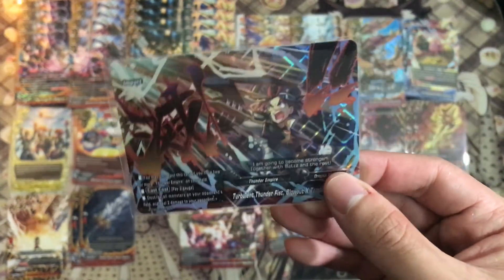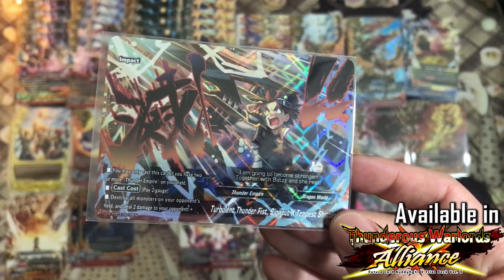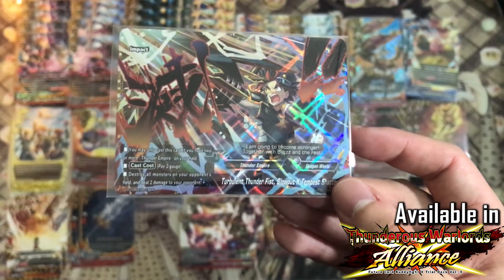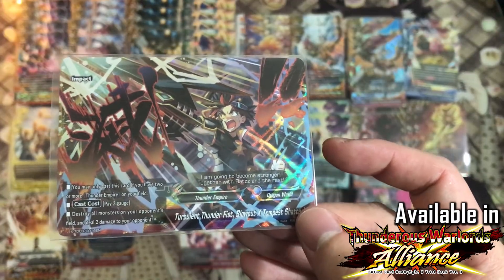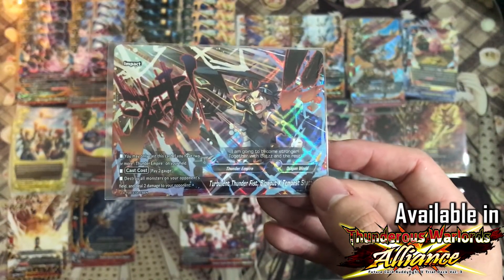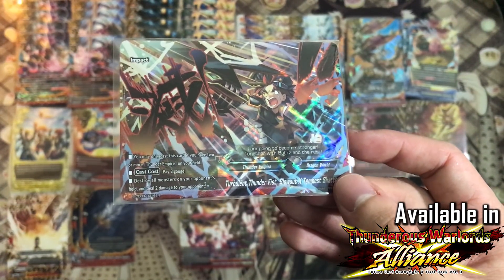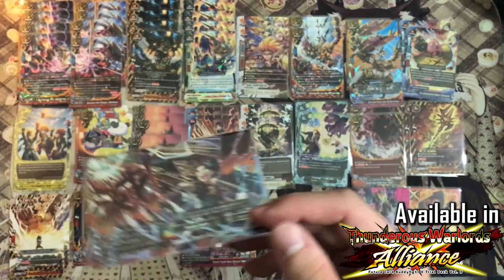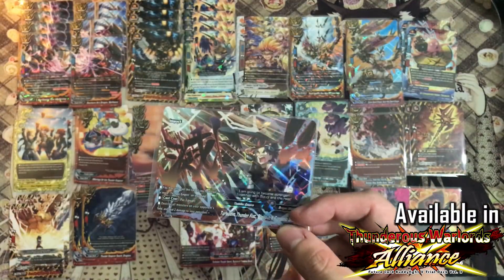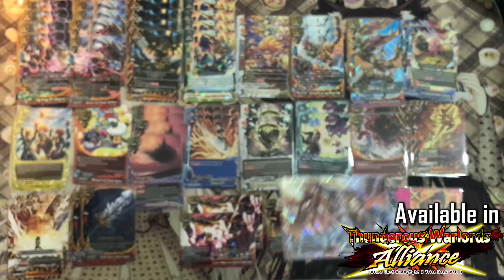Two copies of the trial deck impact. You may only cast this if you have 2 or more Thunder Empire on the field — very easy. Cast cost: pay 2 gauge, destroy all monsters on your opponent's field and deal 2 damage to your opponent. It's useful because sometimes you really need the 2 damage to push for game. Having the ability to destroy all monsters on your opponent's field gives you the control you need, and you can cast it early game since it's only 2 gauge.